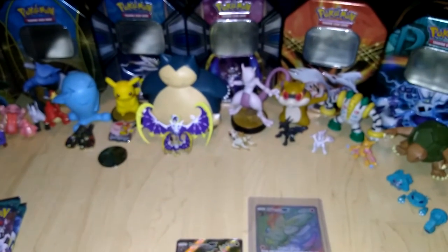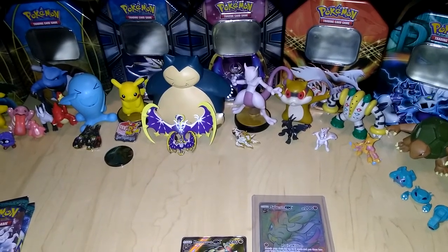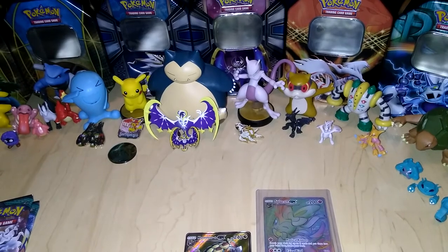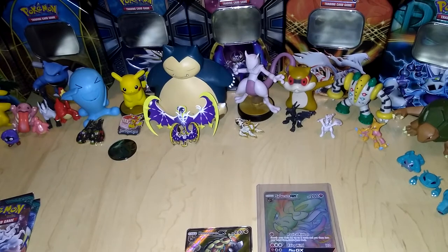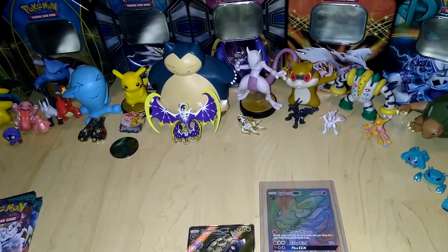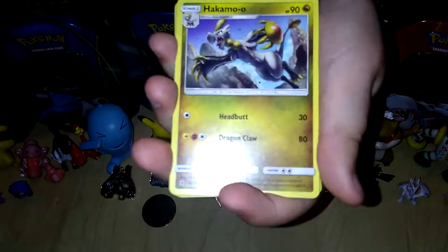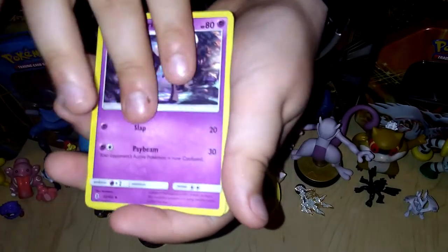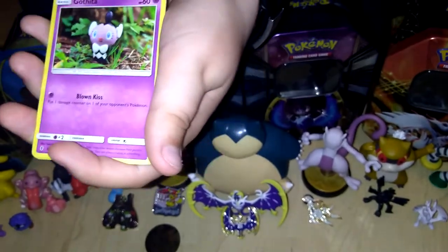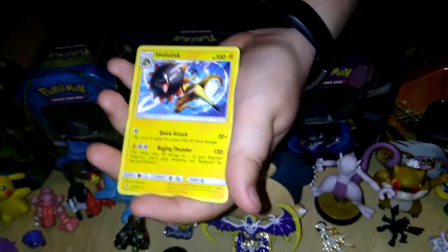Three more packs to go — this is ridiculous. Time to go again. It's really getting difficult to open these, they make the good ones really secure. This one probably has like ten rainbow rares in it or something. Come on, there we go. Finally the pack is open. One, two, three, four. I love how it's four cards now and one is always an energy, because that means you can make decks a lot easier. Field Blower — that's cool. Gible. Cottonee. Carbink. Rattata. Castform. Oddish. And Heliolisk.